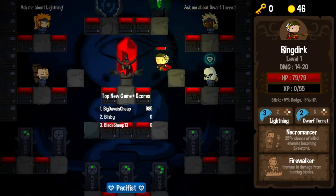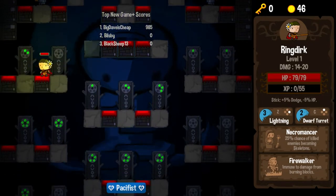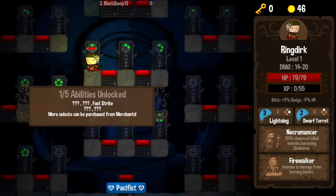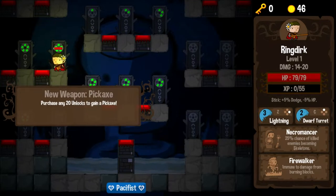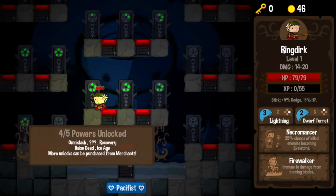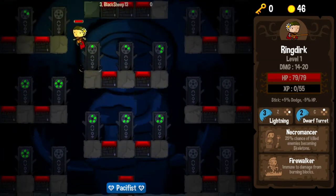I just wanted to take a jaunt down here — something I haven't really mentioned before. But down below in the tower, in addition to the New Game Plus scores, there are all of these little markers tracking the different things you're doing throughout the game. Some of these will actually unlock things. For example: purchase any 20 unlocks to gain the pickaxe. So we have the pickaxe — an available weapon we might get because we filled up this marker. It's just a nice way to track your progress and see what's going on. I like it.